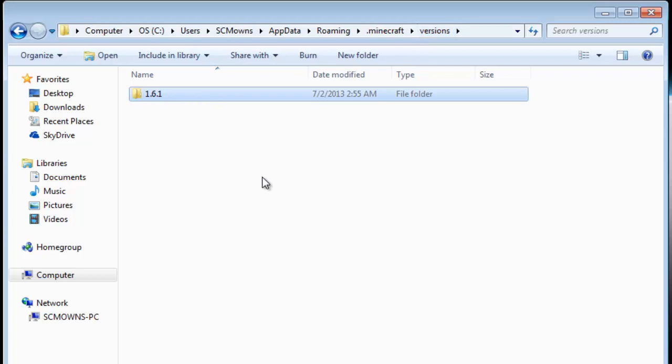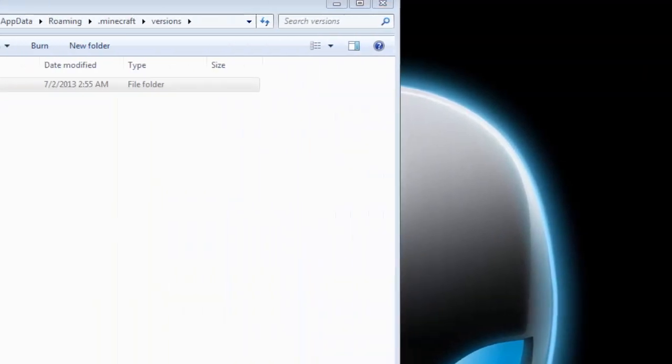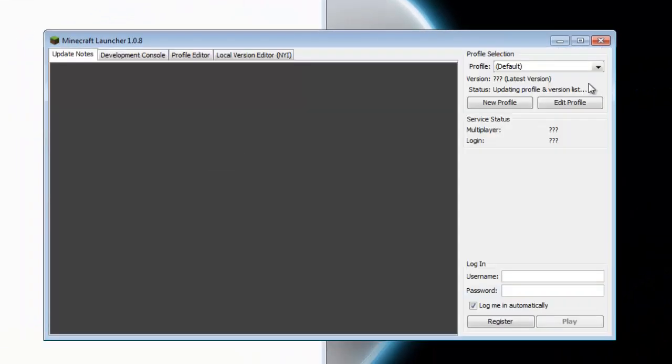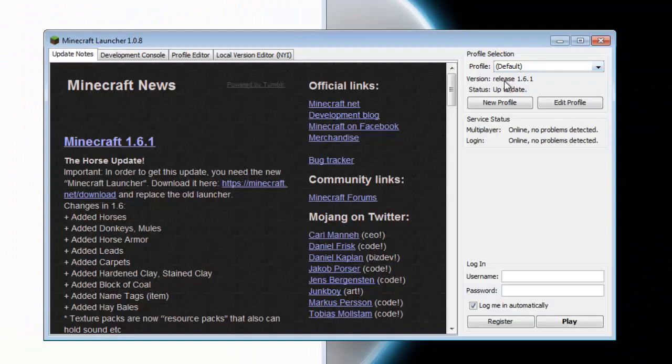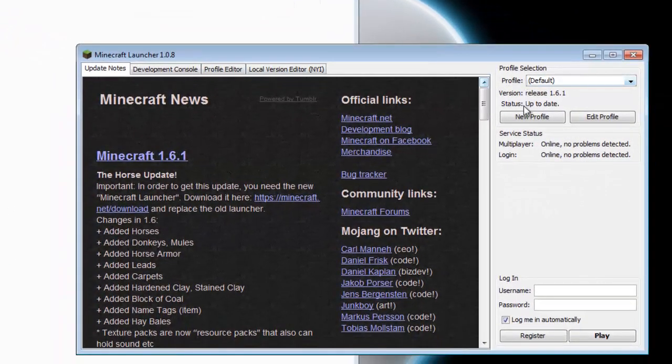This is the default directory and you cannot install mods on here. The reason is because once you launch the new launcher, it's going to be updating the minecraft.jar — so it's already gonna be force-updating it. If I just launch the new launcher, you'll see by default it is looking for 1.6.1, and this folder is up to date because it just updated right when you launched the launcher.